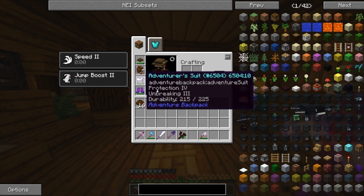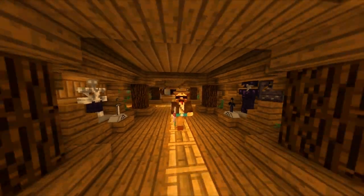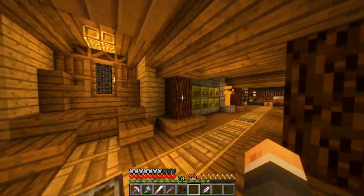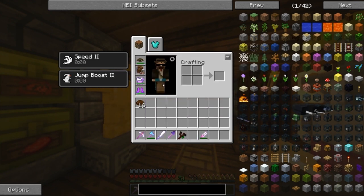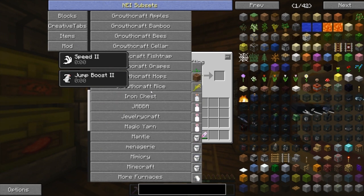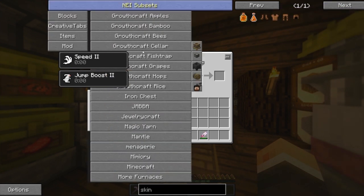Now check this out — you notice how my adventure stuff I enchanted it, but look, I'm not all shiny and pink. So I went on a mission because I did not like the way that enchanting stuff makes you look. I tried to figure out a way to have enchanted stuff without it making me all shiny and pink, and I found a mod — it's called Cosmetic Armor.